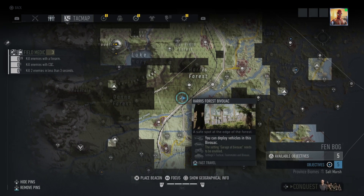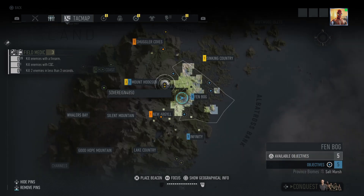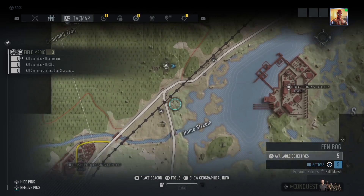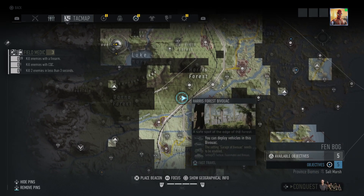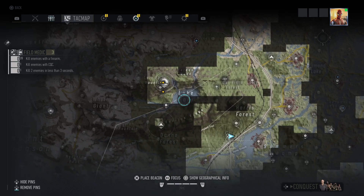I've come to the Harris Forest bivouac, which is middle left of Fenn Bog. I came here because you're always guaranteed to get some enemy patrols along this main road near the bivvy. In relation to Arrow 1, it's sort of just south east from Arrow 1.